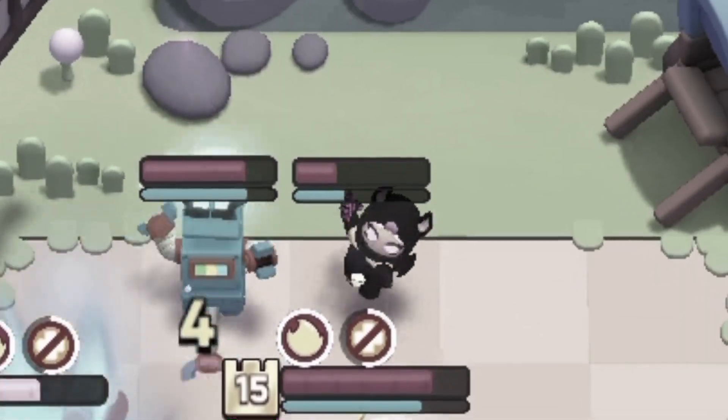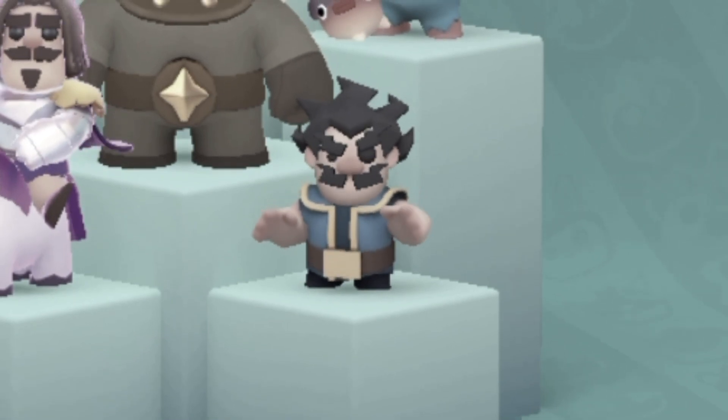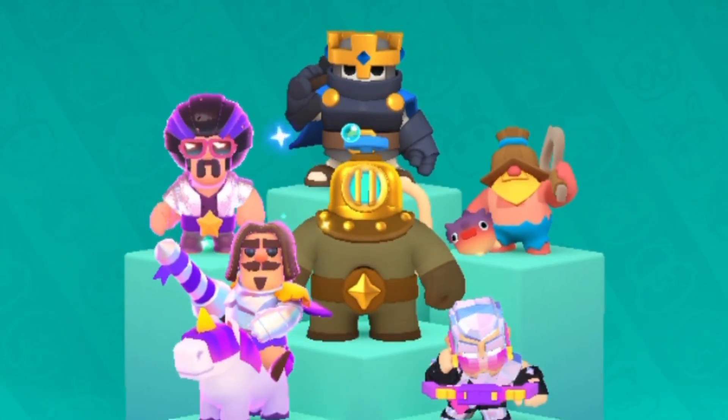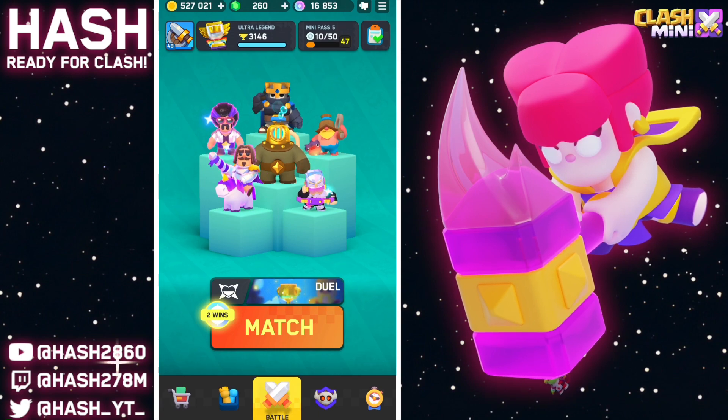Players started using Heal Ranger a lot in their decks, which made the EOS not give us the value we need. So I changed him to the Magic Archer to completely destroy their backline units with the piercing value using this Skeleton King deck. Now without more talking, let's jump into some games and show you how to play with it.